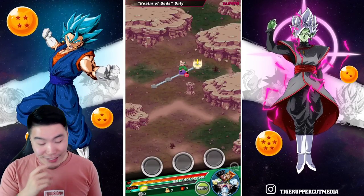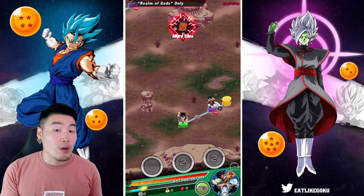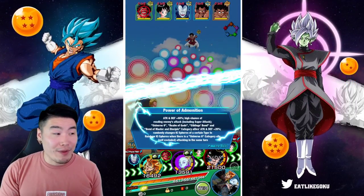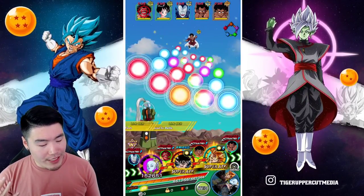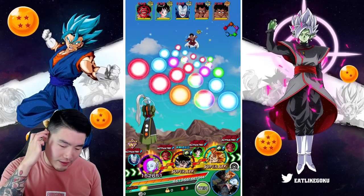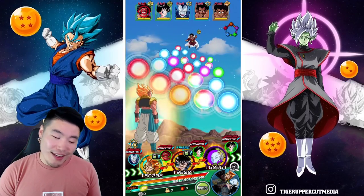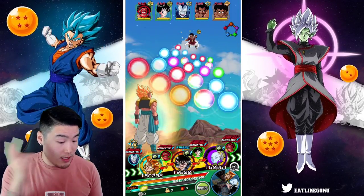Okay, first rotation: we've got UI Goku, which is good, we also have Vados, which is great. Then we have the weak link on this team — at least for dodging — which is AGL Gogeta before he transforms. He only has a 30% chance to dodge, which is rough. Maybe I should keep him in the first slot with only two attacks so there's a higher chance we won't take a super.